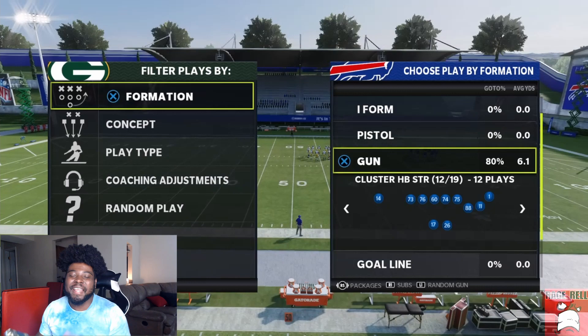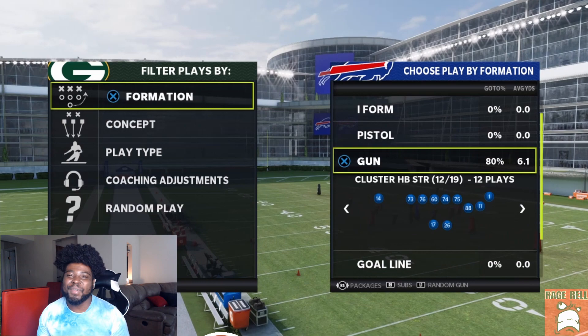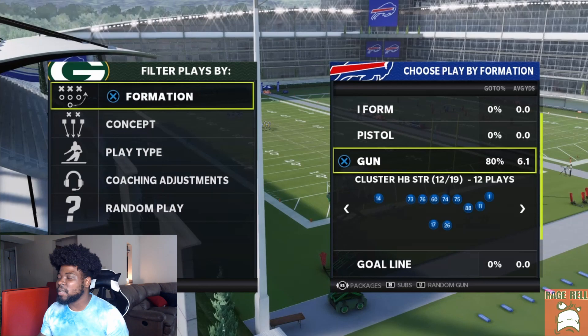In today's video I want to show you guys a special play inside the Arizona Cardinals playbook that can pretty much bomb every single zone coverage in Madden 22. If you enjoy this video, drop a like and go ahead and sub and turn those post notifications on. We are in the Arizona Cardinals playbook and the formation is Cluster Halfback Strong.